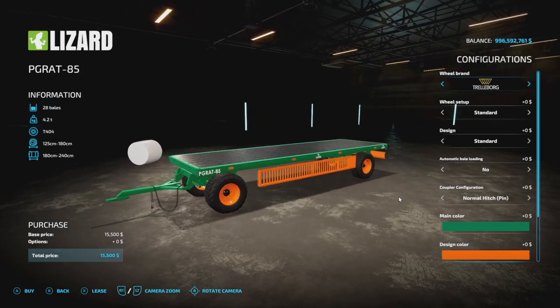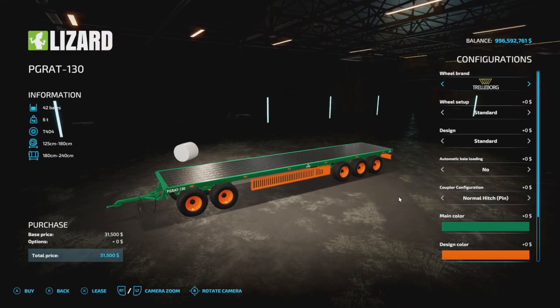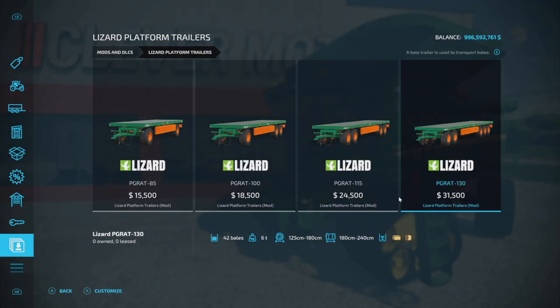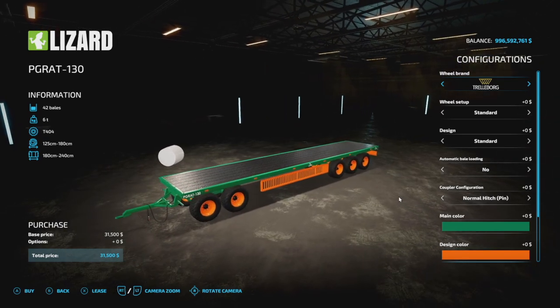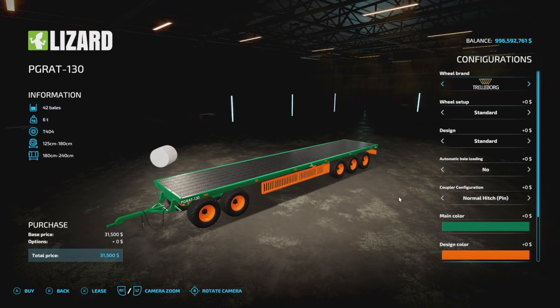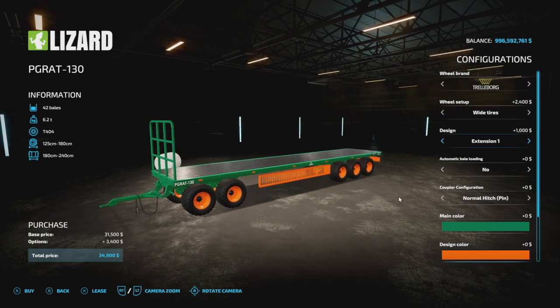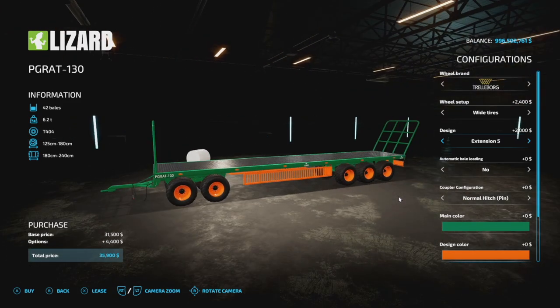Next is a really cool one: the Lizard Platform Trailers from Hispano Modding. We've got four different ones — basically 8500, 115, and 130 models. The largest holds 42 bales — absolutely massive, the largest auto-loading bale trailer in the game. It'll do 125, 150, or 180 centimeter round bales, and 180, 220, and 240 centimeter square bales, plus baby bales — holding 14 of them. They're four, five, or six slots each. Wheel brands include Trelleborg, BKT, Continental, Michelin, and more. Design options include extensions on the front, back, or angled.